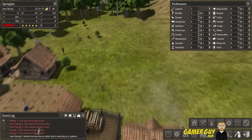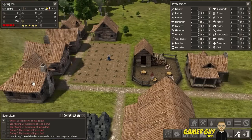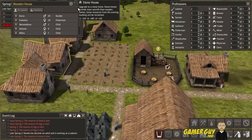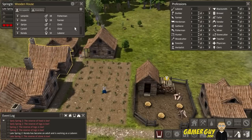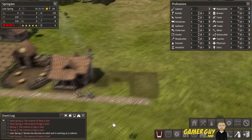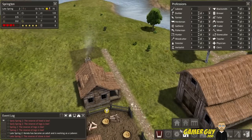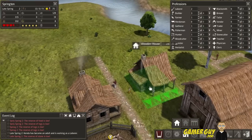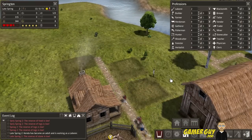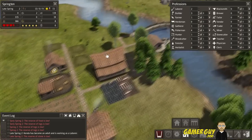As I said that, Kenda became an adult and is now working as a laborer! Let's find Kenda — she's 10 years old and apparently an adult. This house is full so we need to build more houses. Let's build another house right across the street. We'll build two houses. We should have plenty of logs coming soon.